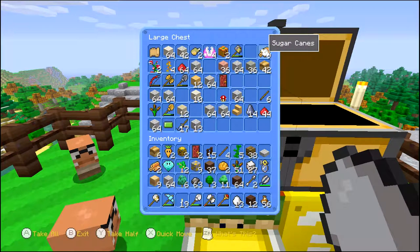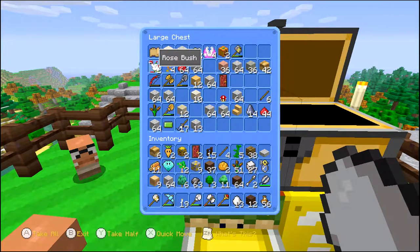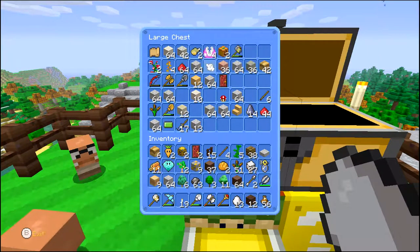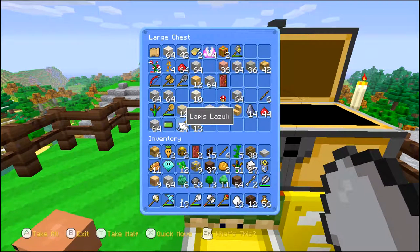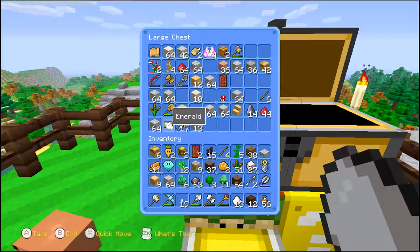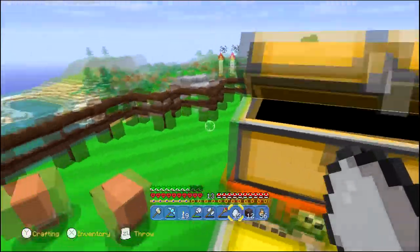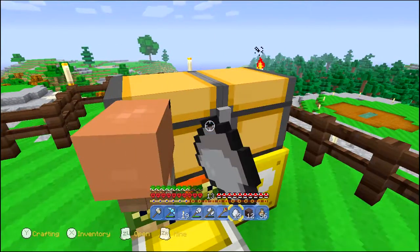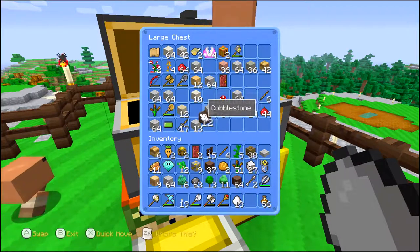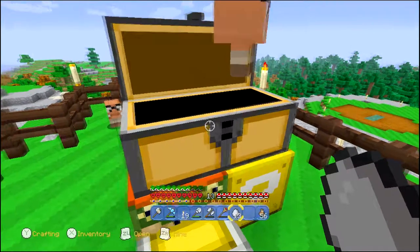Let me look through the rest. Cactus would be good, sugar canes would be good. Rotten flesh — no. Lapis — no. Emerald — neat, but I'm going to leave the emerald. The only thing left to do now involves making an inventory slot. How about coal? Oh, there it is right there. All right.